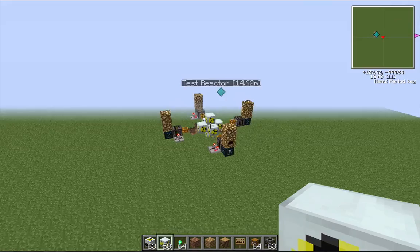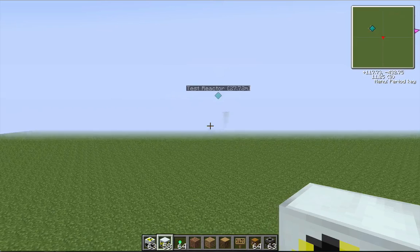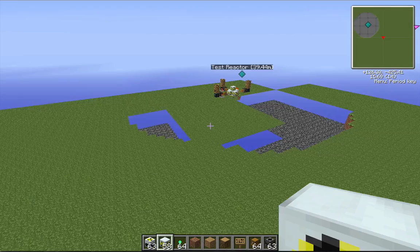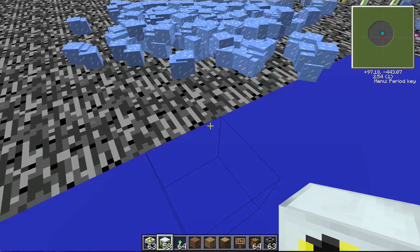The reactor is going to start melting down. When it runs out of ice it's going to start smoking and I'm going to back up because it's going to blow. And there it goes. The size of the crater is pretty large - this is what's left, basically nothing. There's just a broken chunk and a little grass block.